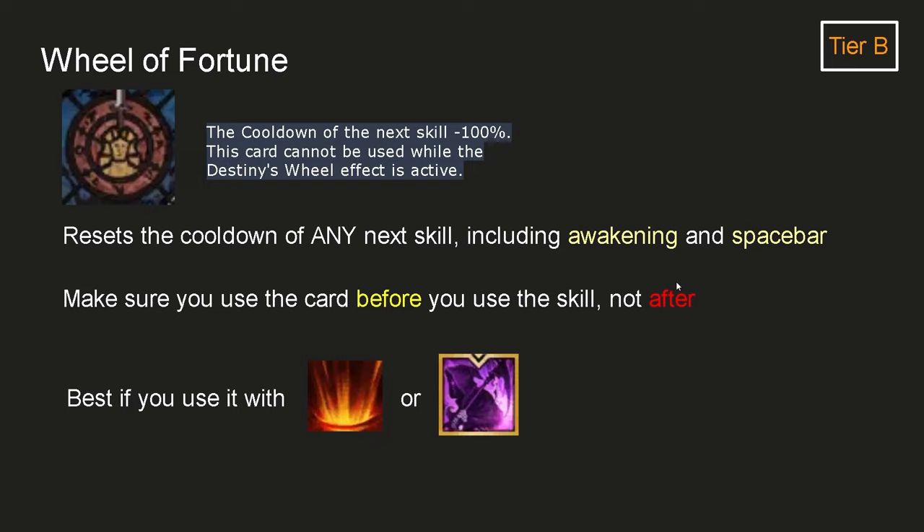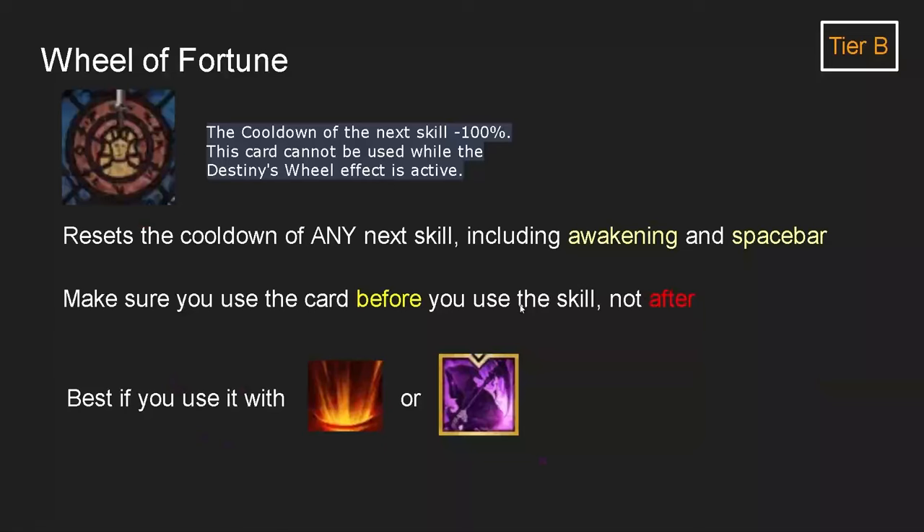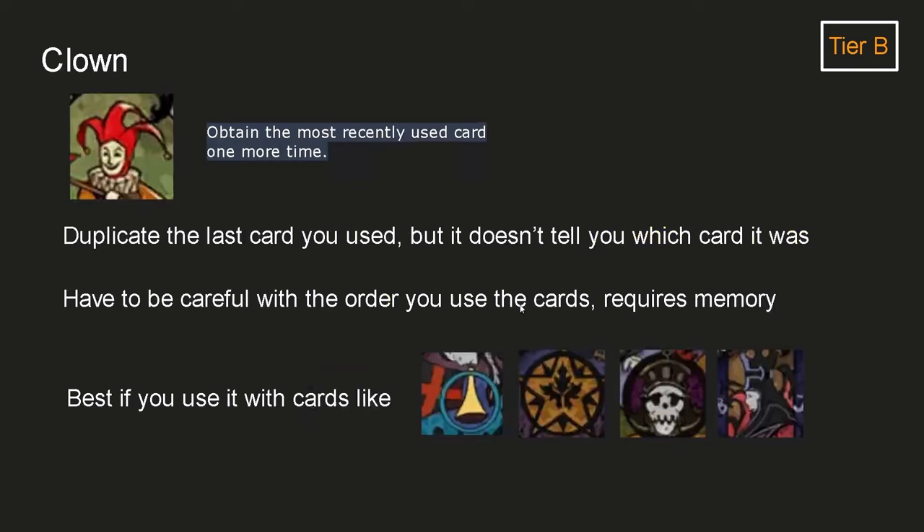Will of Fortune resets the cooldown of any skill you use, including Awakening and Spacebar. Make sure you use the card before you use the skill, not after. Most of the time you will end up resetting the Rain cooldown, and during Burst you can use it to cast Awakening twice. Clown card duplicates the last card you used but doesn't tell you which card it was, so it tests your memory. It's best used after cards like Judgment, Star, Call, or Twisted Fate. Be careful with order — you don't want to bring back Ghost or Mayhem when you could duplicate S to A tier cards.